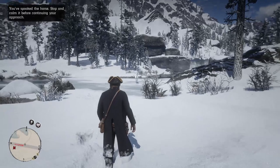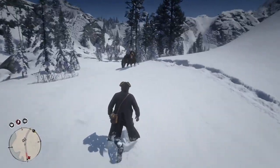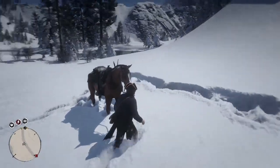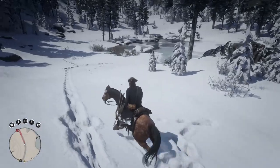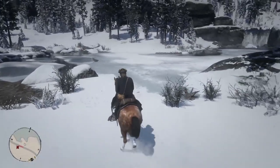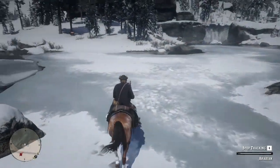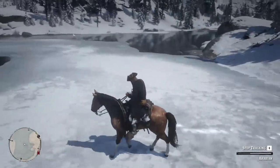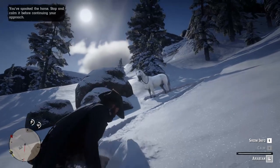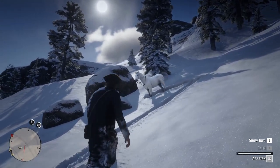This one is really hard to tame because at a certain point it will start to run away from you, so it can take several attempts to get close enough. In case you don't manage to catch it at the first attempt, don't worry — just use the dead eye and follow the tracks, like you did in the previous quest tutorial when you followed the legendary bird tracks. Once you get close, don't rush directly or it will run away; get there step by step.